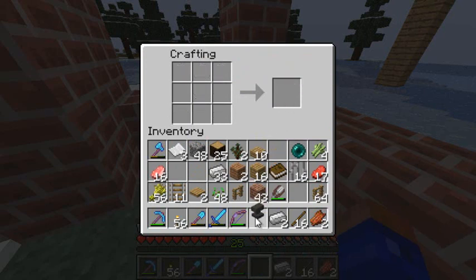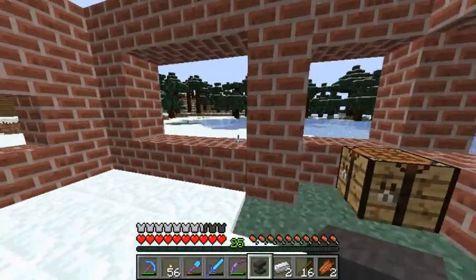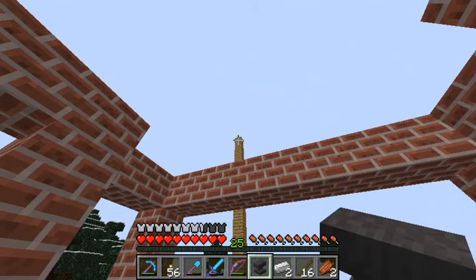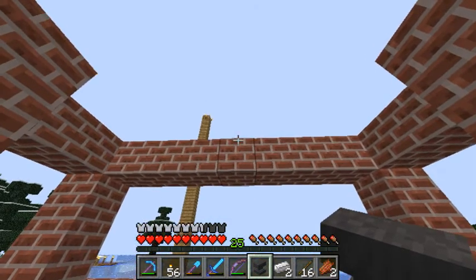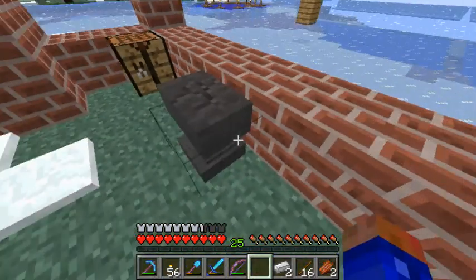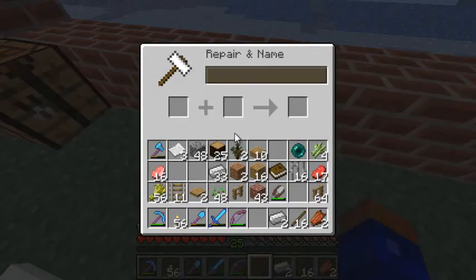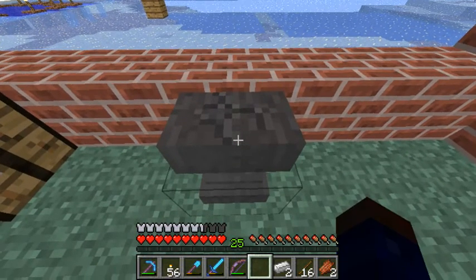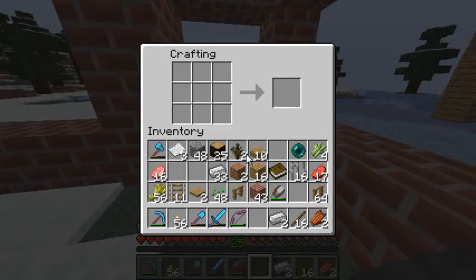The cool thing about anvils is they are like gravel but even more dangerous. So if I dropped it from up there and stood underneath it I would probably die. But you do this and it falls — and it's already damaged quite badly because I dropped it from that height.